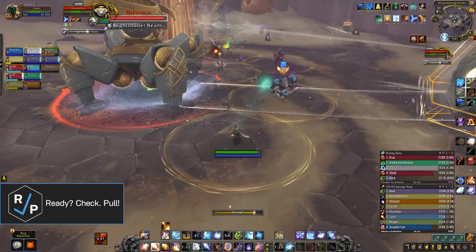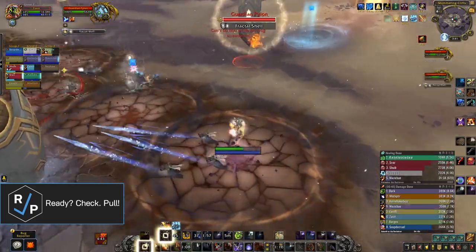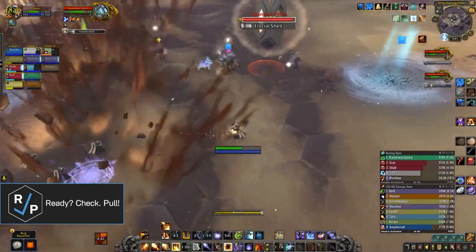You have to repeat this process and kill all of the pylons before getting the boss to a certain health percentage which starts the intermission, because if any pylons are left up by then, they'll just wipe the raid.